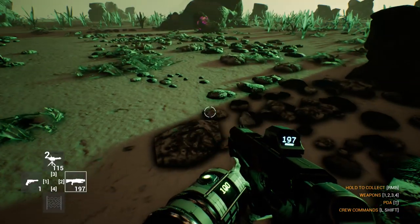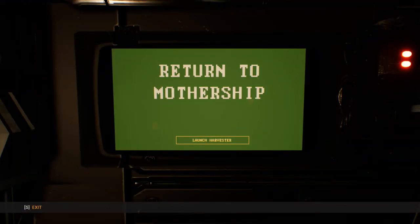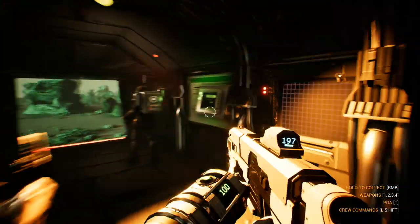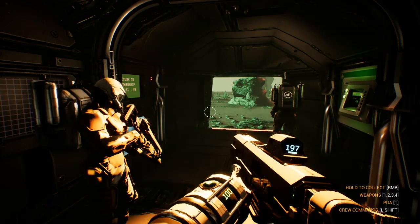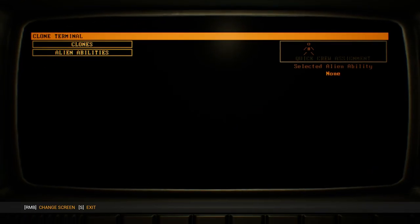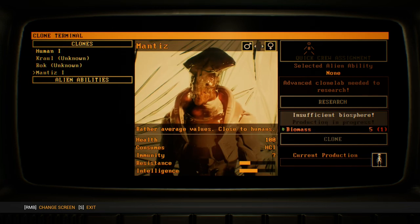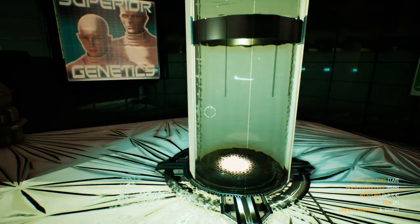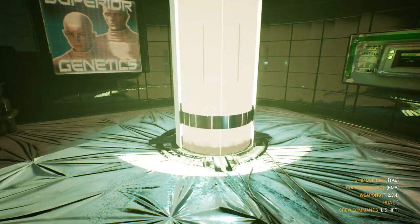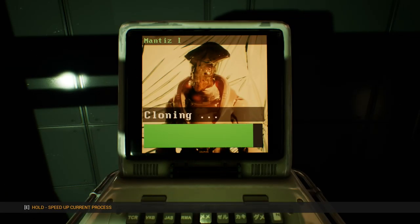This planet is all quiet now, we're loaded and ready to go. We have six biomass on the ship, so it's pretty much time just to go home. I can see here six biomass — we can go and create our first cross-species clone. We're at the clone lab and now I want to create a Mantis because they have resistance and intelligence over a human. I have HCL producing plants, so these guys will be handy.